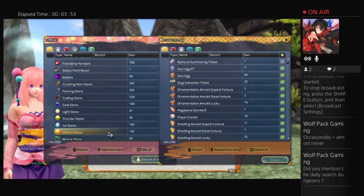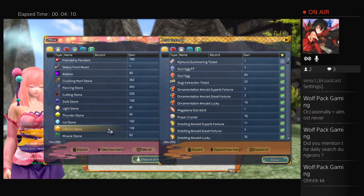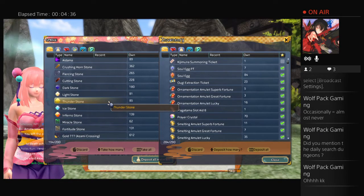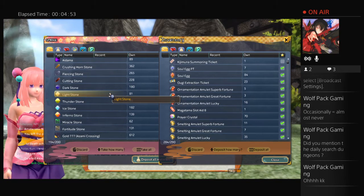As you can see, the stone I have the least of is ice stones — though that's 180, not as low as I thought. The stone I have the most of is crushing hornstone, then piercing, then cutting, then ice, dark, inferno, thunder, and light. The reason miracle is my lowest is because there's a magatama you can craft using miracle stones, and when you craft it and break it, you can get inferno stones — same is true for light stones and others.